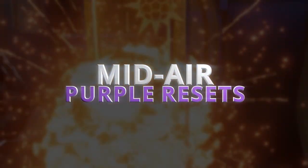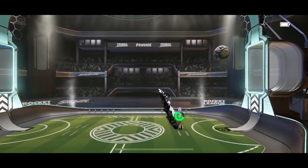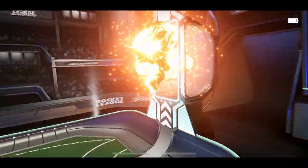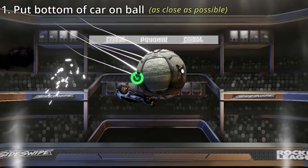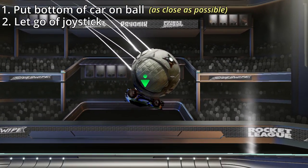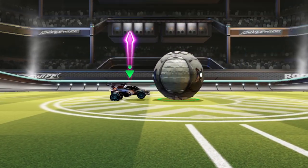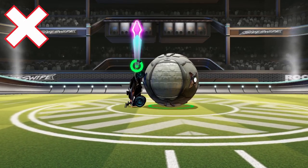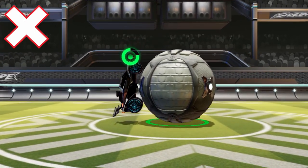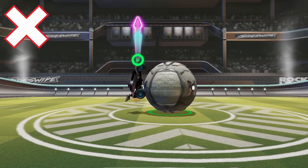Here's what doing the purple reset looks like in midair. To do it, all you need to do is put the bottom of your car as close to the ball as possible, let go of joystick, and do a purple shot. In the most basic terms, the distance from the ball is the most important factor. If you're too far away, you'll just do a purple shot without the reset.